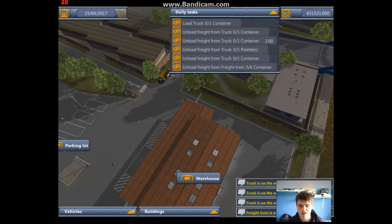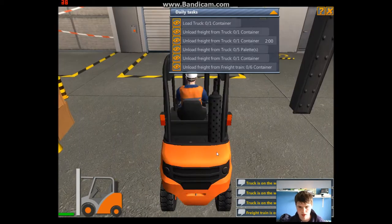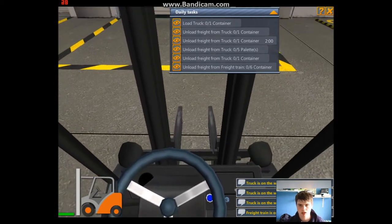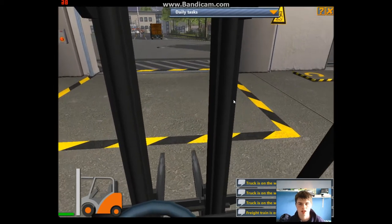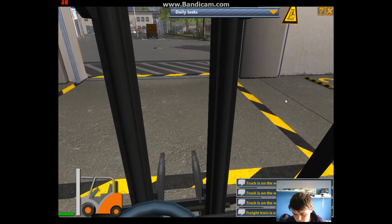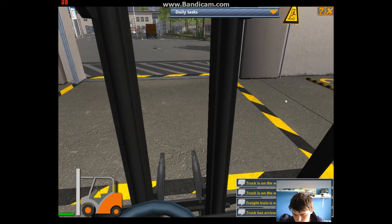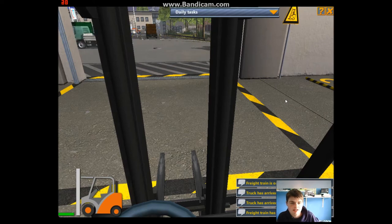What have we got - we've got five pallets coming in, I think we'll offload that first. Wait for the wagon. Alright, everything's arriving now. Come on, where are you? There he is.